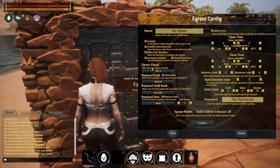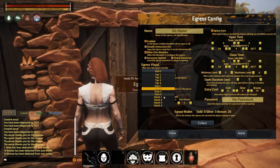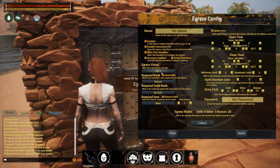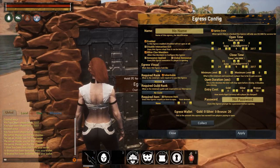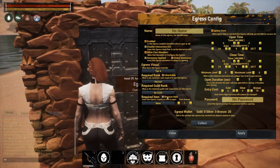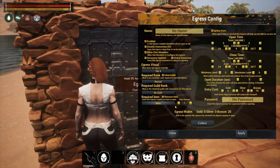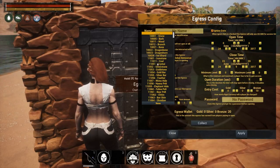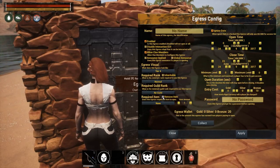Over in the visual settings you can change how the egress looks — you can set it to be a gate or a hatch, or set it back to a tier four door. You can require a specific rank to enter and make that inheritable, set a specific guild rank, and require an item — with an option to remove that item on use, specifying the exact amount. So you can make a key that gets consumed on entry.